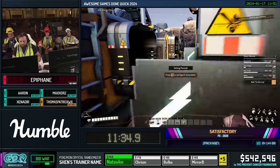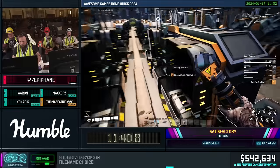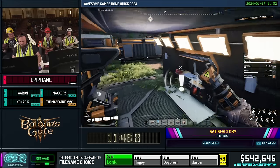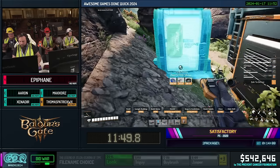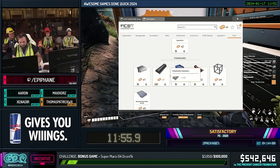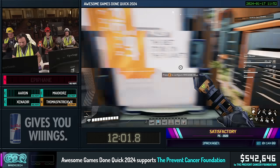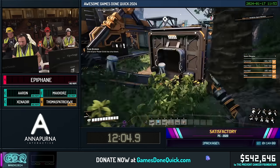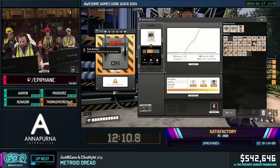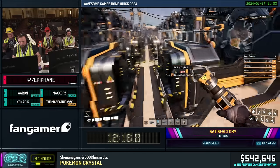We just finished fixing up that grid and are now starting to complete the factory we need for this first package. As a reminder, in SGDQ 2022 we did a package percent in about 21 minutes — today we're doing it in closer to 10, and we're at about 12 minutes right now, so we're cutting the time in about half. Epiphany is using all that money from hog DNA to buy additional parts. Just a heads-up — you cannot turn the prize package fluffy-tailed hog into any hog DNA. We don't advise that.